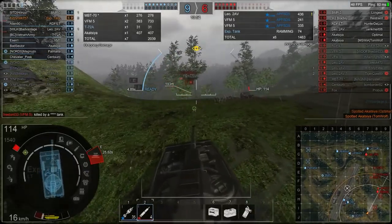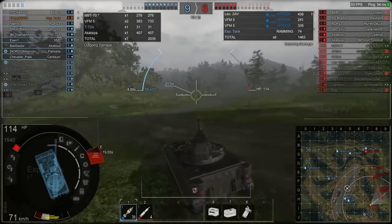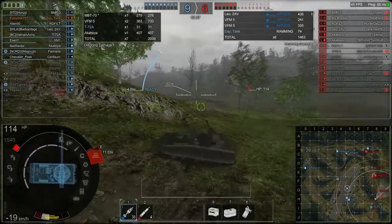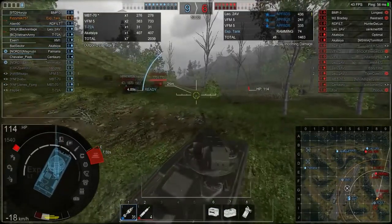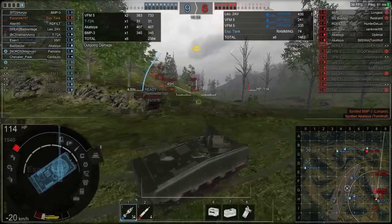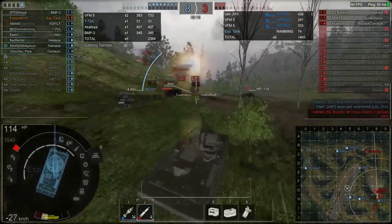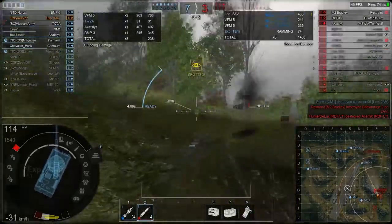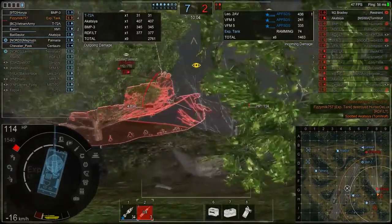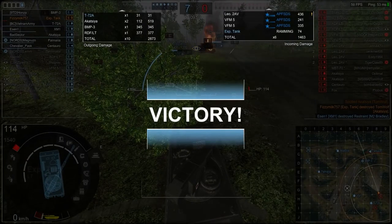Looking at the mini-map I can see an unspotted Bradley, Ardian, and BMP-3 that could be returning. I load AP for the Bradley and BMP because ERA negates HEAT — and there's the BMP-3 with ERA still intact on his front. The BMP-3 dies so I switch back to HEAT. I come around, knock out the RDF — the bigger threat to me — then finish the Akazia at close range with a HEAT round. The Bradley is miles away dealing with a Cinta and BMP-3, and he's dead.